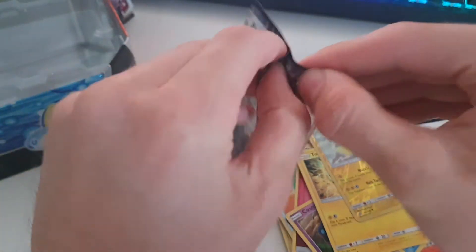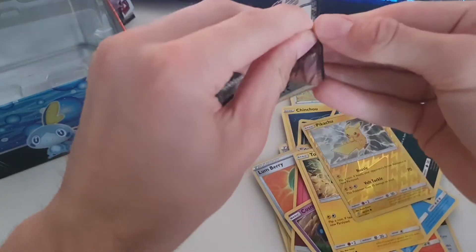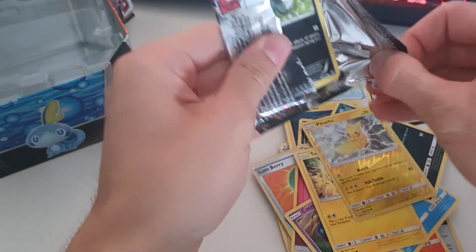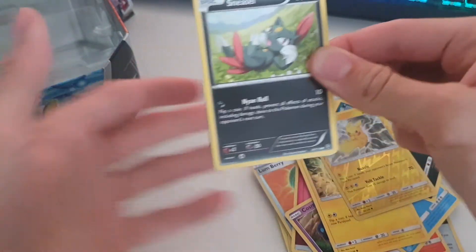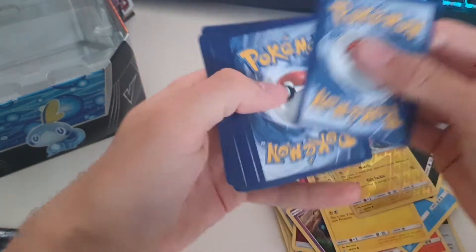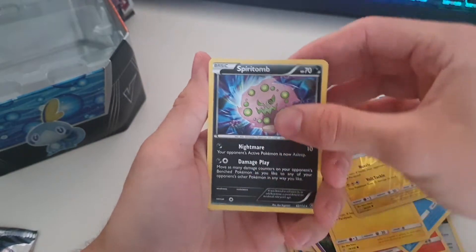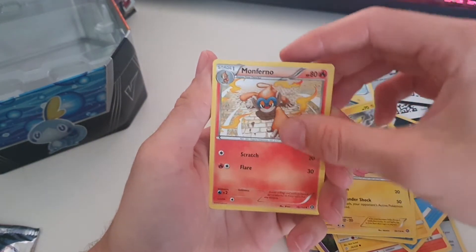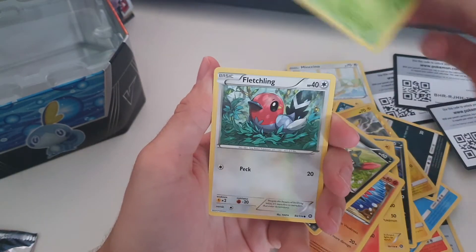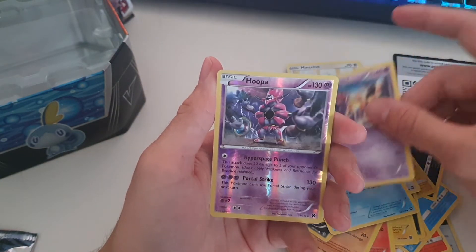Now we've got the X and Y Steam Siege pack. There's the code card for you guys. One, two, three, four from the back — Starmie, Flaaffy, Monferno, Anarith, Sneasel, Hoppip, Fletchling, Clauncher, Nidoranth, and a Hoopa.